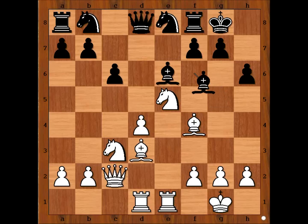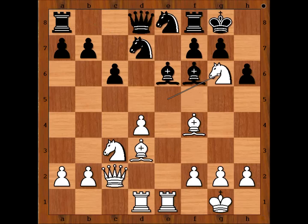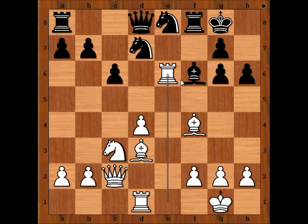Why didn't black develop knight to d7? Let's have a look. If knight to d7, this is the problem: knight to g6 attacking the rook, and after pawn takes knight, rook takes bishop on e6. And this is good for white.